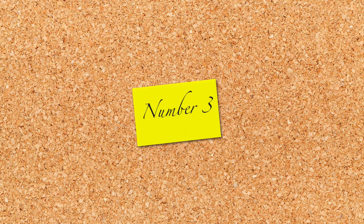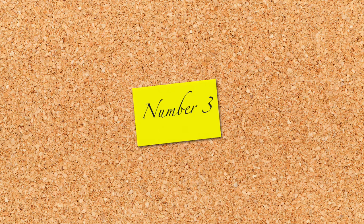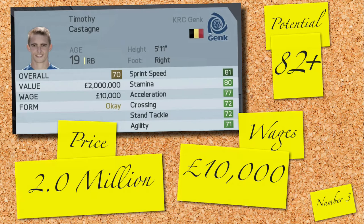Coming in at 3rd is Timothy Costange. Timothy is 19 years old and currently plays for KRC Genk for just 10,000 a week. With a glowing potential of 82 over the course of the career mode and costing you just 2 million, I can't help but wonder how you haven't already gone out and bought him yet. Well, now you know.